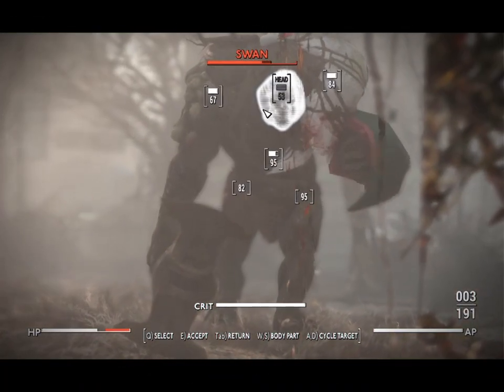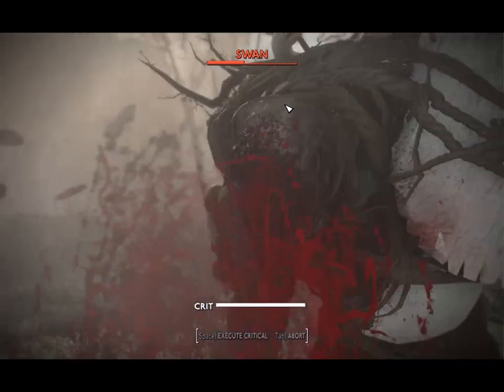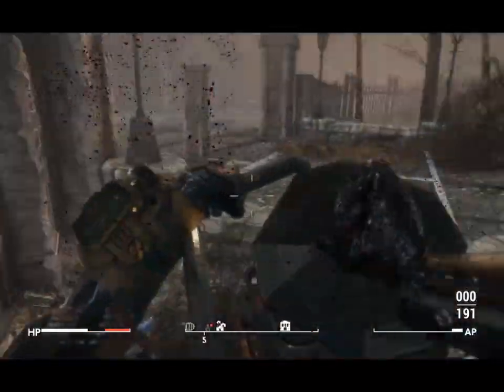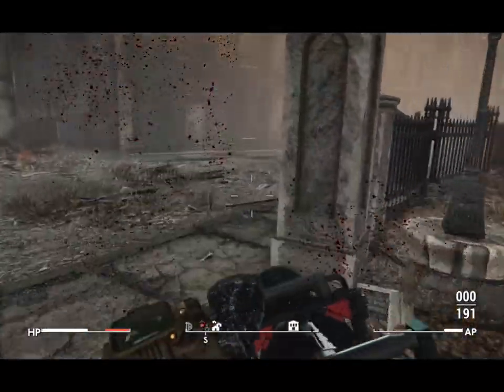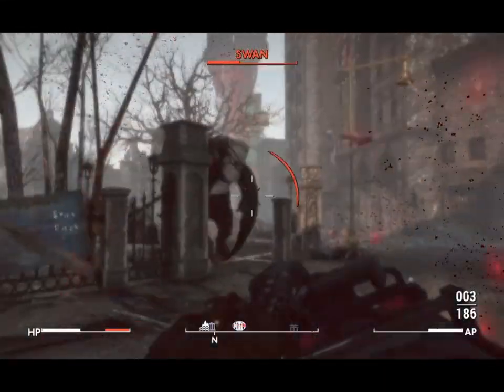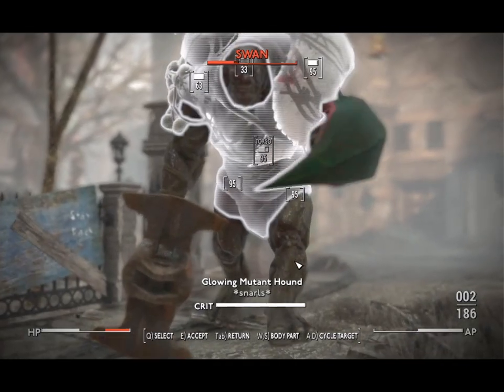Head to Saugus Ironworks to find this monster, hiding as an additional reward for completing Out of the Fire at Finch Farm. Even if you've already completed the quest, no worries — it's there waiting for you on one of the catwalks. Watch for the special animation when you pick it up; it's like picking up pure power.